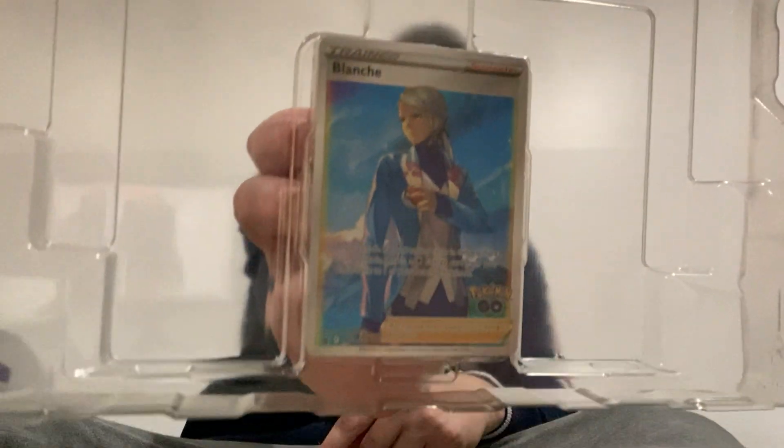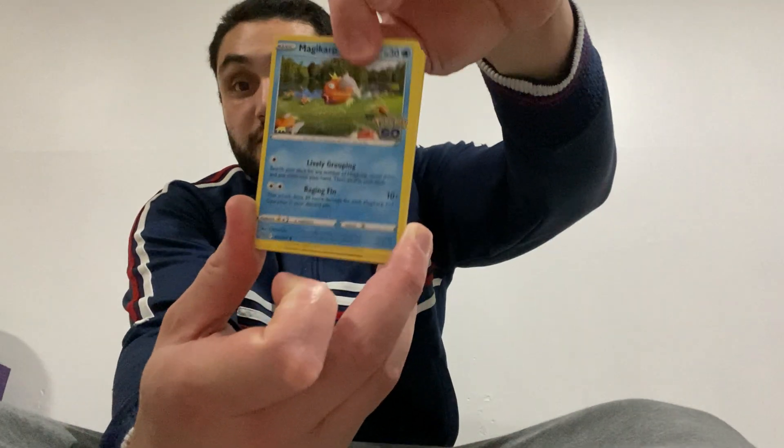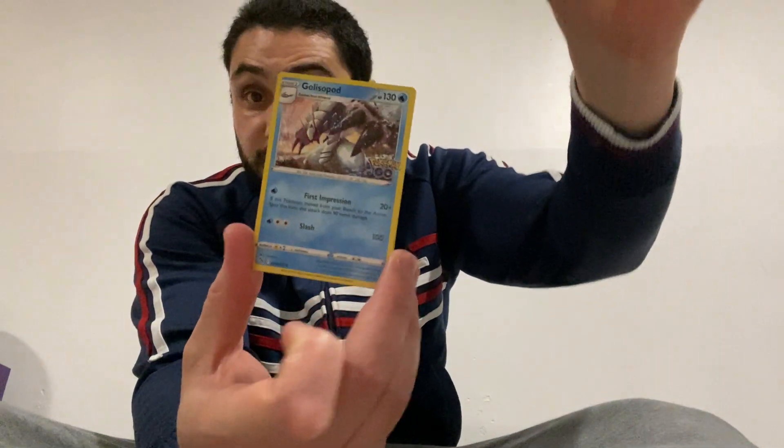Alright, booster pack number one! I hit some nice cards in the ETB, I'm hoping to hit some nice cards from this box. A Snorlax or Mewtwo would be nice — another Mewtwo would be great. And we hit a gold V-Star — gold Mewtwo V-Star! Took me a while but I got it. Okay, Charmander, Squirtle, and a win! I don't have this card, so it's a W for me so far — one nil.